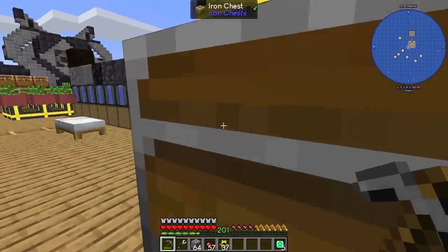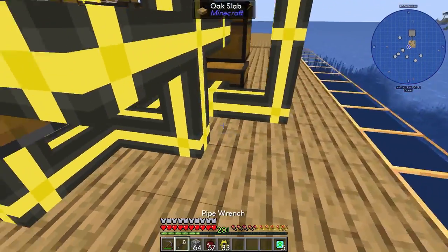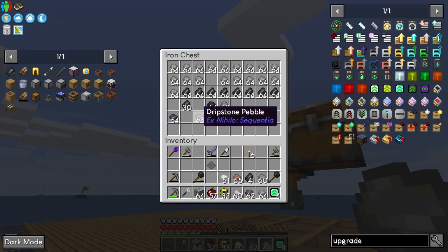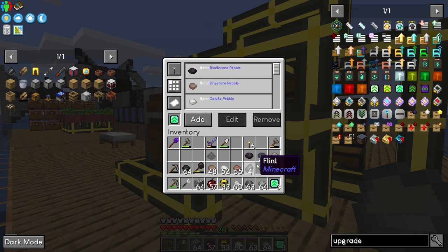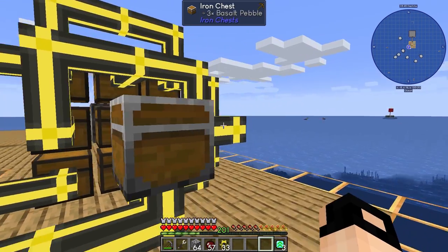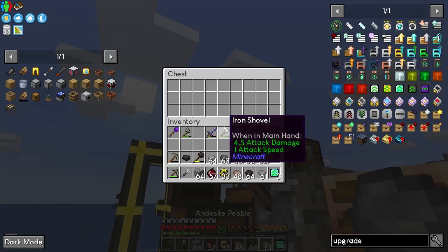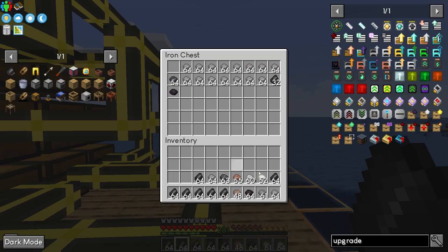This is a poor man's setup. Don't forget to disconnect this pipe — the third one will be dust. Now let's get a type of each pebble. Go to the filter, add the filter, shift-left-click and you should have all the pebbles. Don't forget to set these filters on round robin — the pebble one and the dust one. Get back the pebbles, flint, and dust — just transfer it right here.